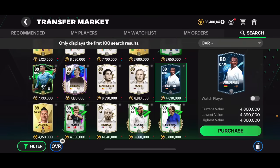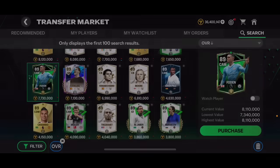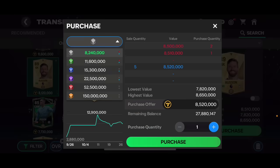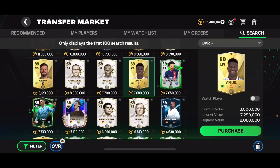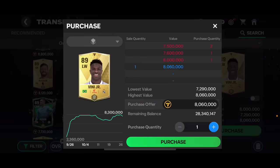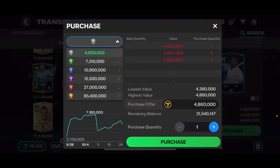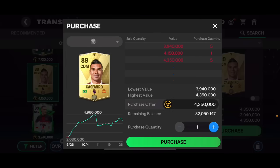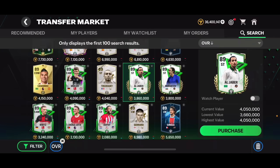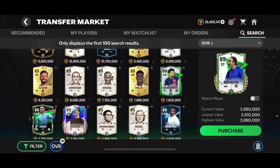You can do this with any player. Phil Foden is there as well — he's going for a lot. Alisson is going to make you about six or seven million if you rank him up twice. Vinicius Jr. is also there for about six or seven million. Abedi Pelé is about five or six million profit. Berbatov is there too — you're at least going to make six or seven million from this trick.